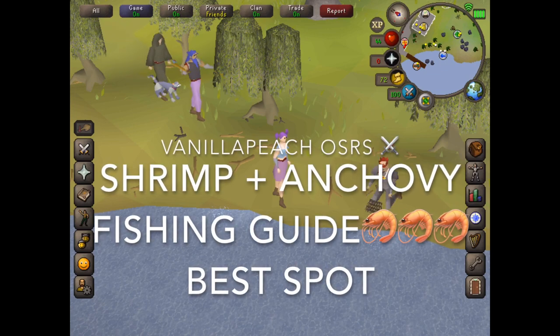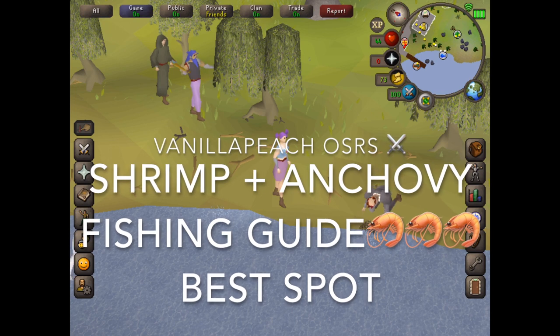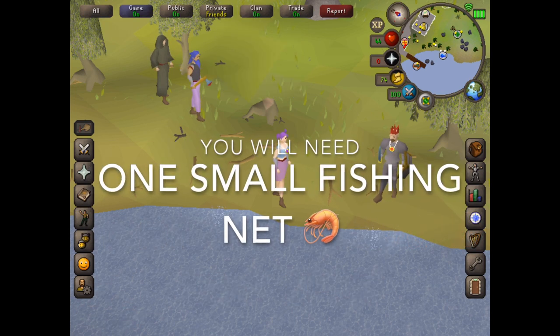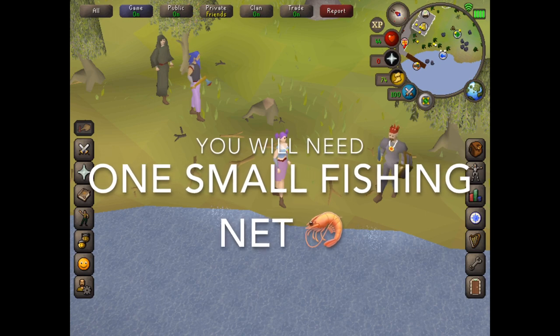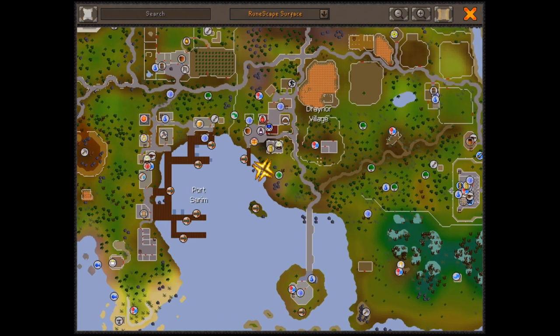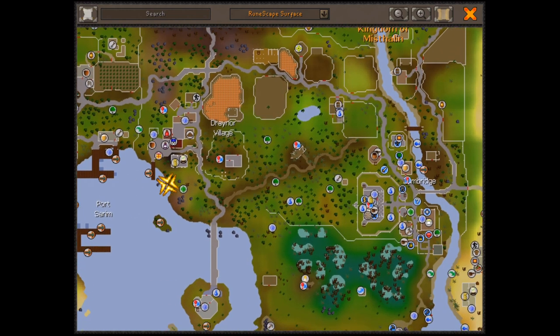Hey guys, this is Vanilla Peaches here. Today I'm going to show you what I think is the best place to catch shrimp and anchovies. This spot is located at Draenor Village. You can see on the map where Draenor Village is and where it is in relation to Lumbridge, which is where you will start the game.